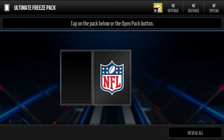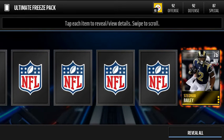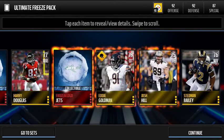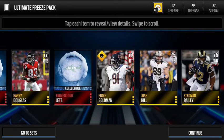So first pack — hopefully we can get some of those Mystery Boxes, or whatever they're called. Each pack contains like 4 gold or better players, and like 2 items, I think. Alright, hit the reveal all — and okay, we get 2 Frozen Logos. Frozen Logos are okay, but it's not really what you want.